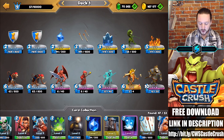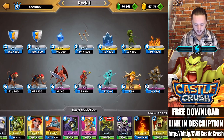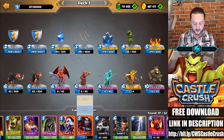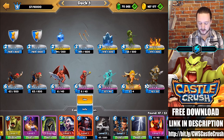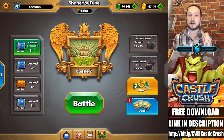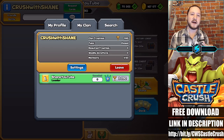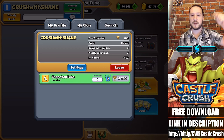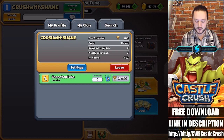Taking a look at the card collection, there are so many cards in this game — a lot of really unique ones. Like the black witch: she turns every card in her lane into a skeleton. The vampire: every time she attacks a unit she steals a bit of health from them and heals herself. If you're interested in joining my clan, you're able to download the game and do so. The clan name is Crush with Shane — once this video goes live I will open up the clan. Leave your username in the comment section down below and I'll make sure to accept you.